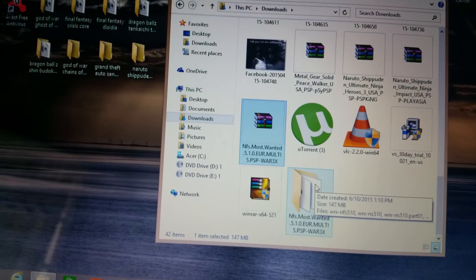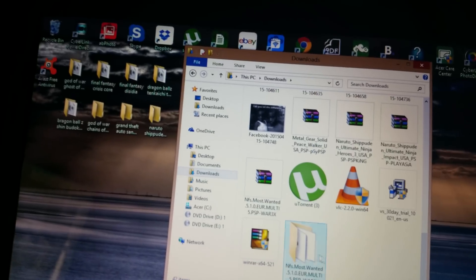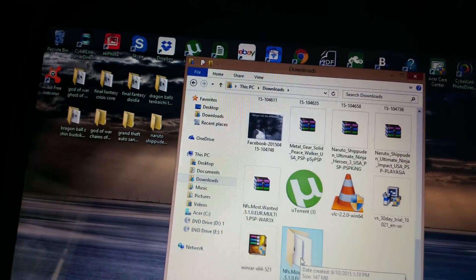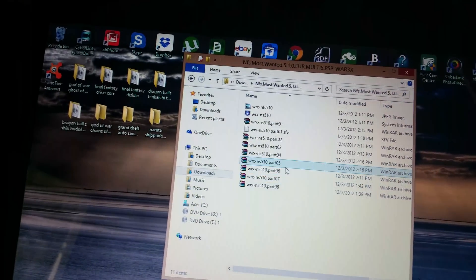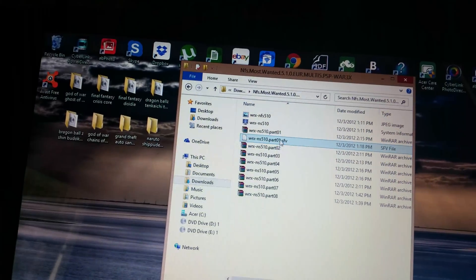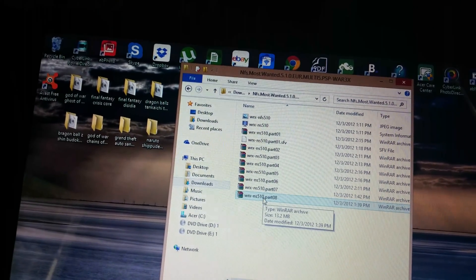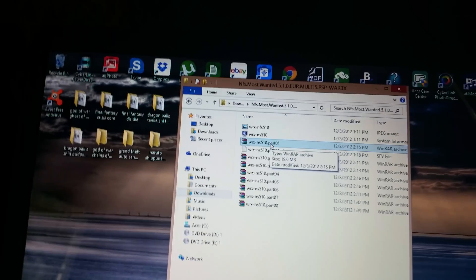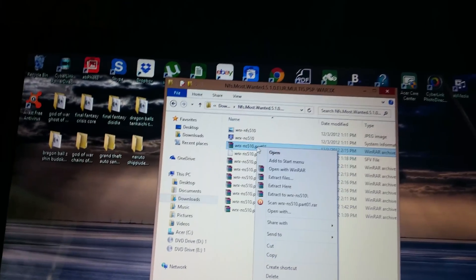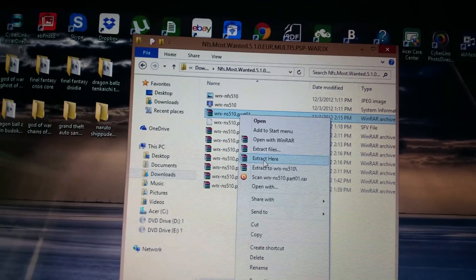I'm going to right-click and go up here — sorry, hold on. I'm going to click on the file and go inside here. Usually the file that I want to extract is sometimes down here by itself, but in this case it is not, so I'm just going to click on the first one I see and extract here.